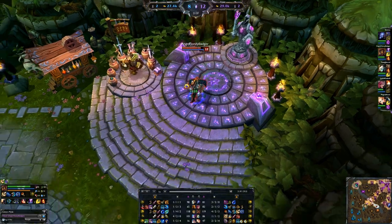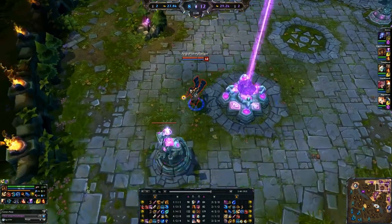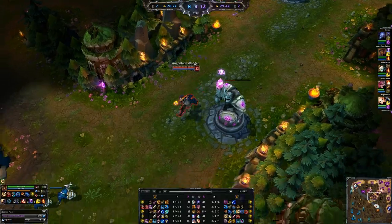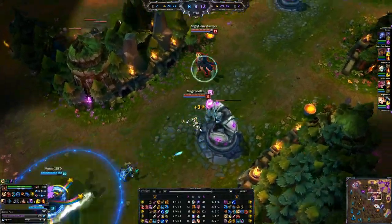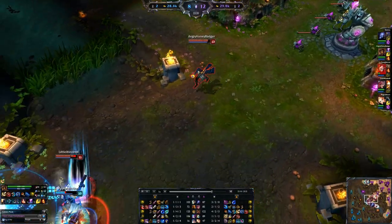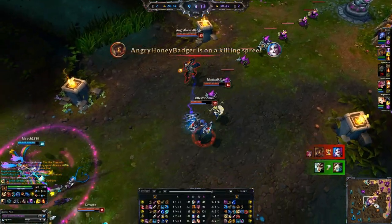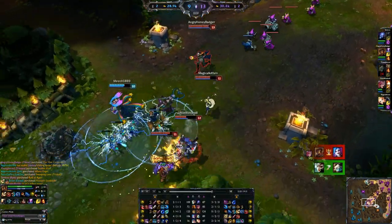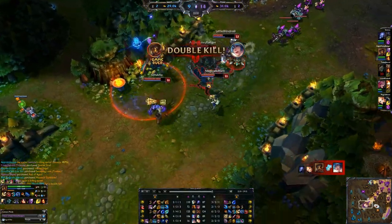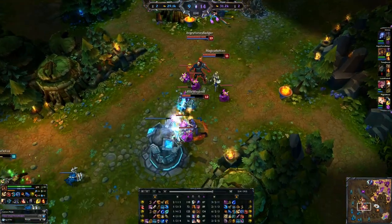We finished off the boots and the Athene's with our first augment. Now I'm going to start itemizing towards resisting their team — they have a Riven, a hybrid Ezreal in mid, and a Jinx who already has an Infinity Edge and a handful of kills. So we're going to itemize towards a Zhonya's Hourglass. We get the backside of Jinx with the Death Ray to pick up a kill. The Death Ray is a very good long-range poke and secures lots of kills.